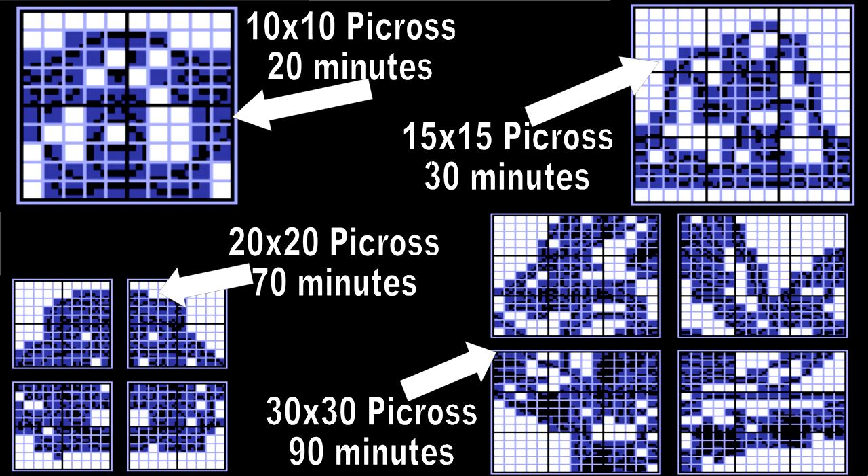In this game there are four different picross sizes: a puzzle of 10 by 10 with 20 minutes to solve it, a puzzle of 15 by 15 with 30 minutes, a puzzle of 20 by 20 with 70 minutes, and a puzzle of 30 by 30 with 90 minutes. If we fail marking the position of a square in a puzzle, the game will penalize us by decreasing some minutes suddenly.